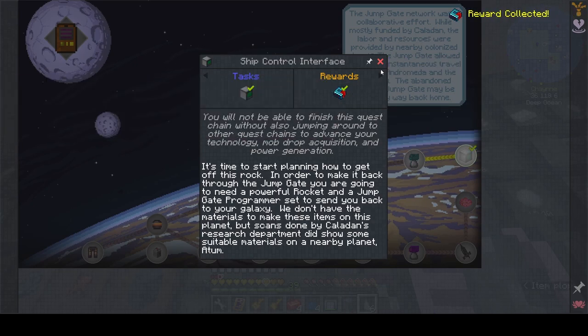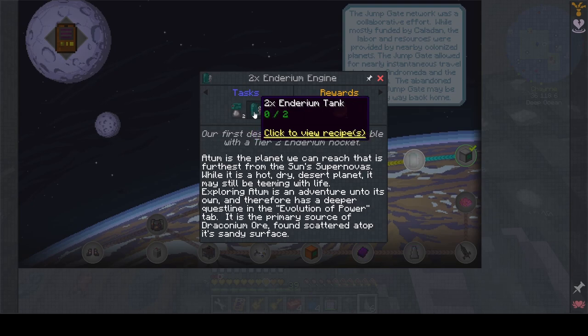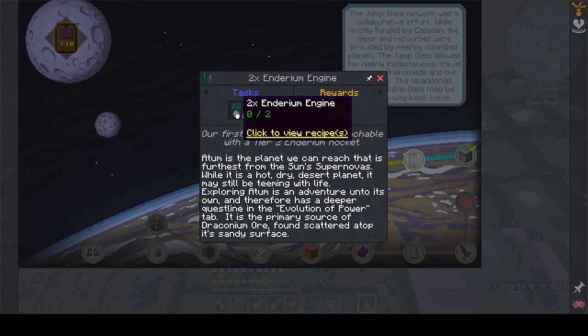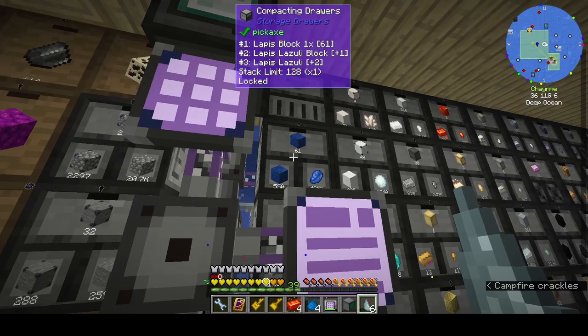We get a resonant component. The next thing is two endearium engines and two endearium tanks. 'Atom is the planet we can reach — it's a dry, hot desert planet and it may still be teeming with life. The primary source of Draconian ore.' So that's how we're going to get Draconian, because it's usually in the end but I don't remember seeing any there. Two endearium engines, two endearium tanks — should be enough.